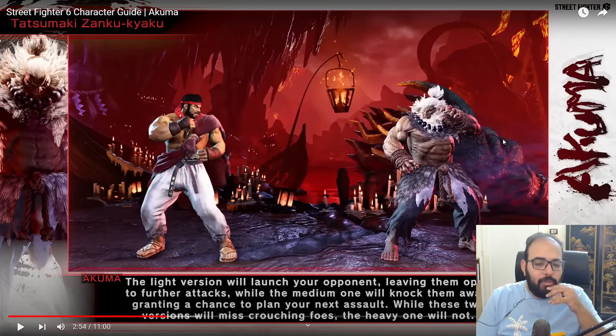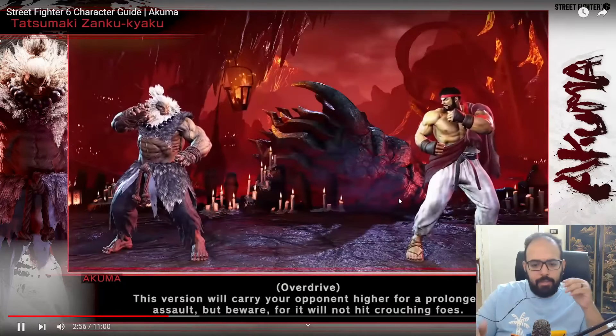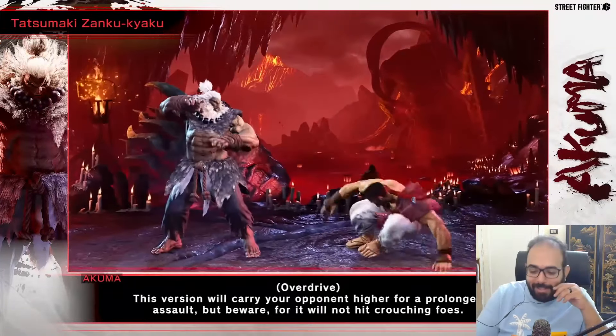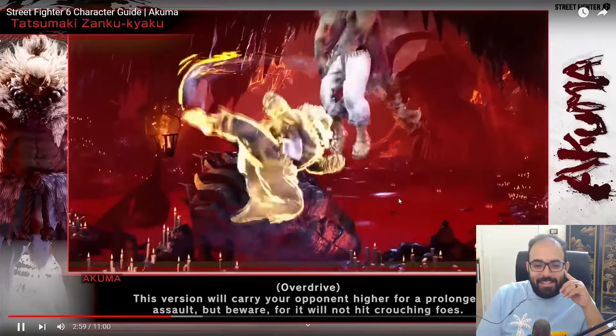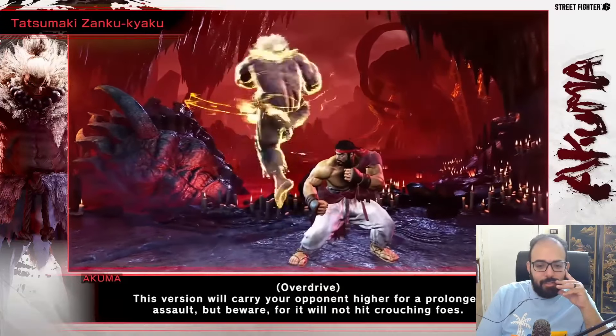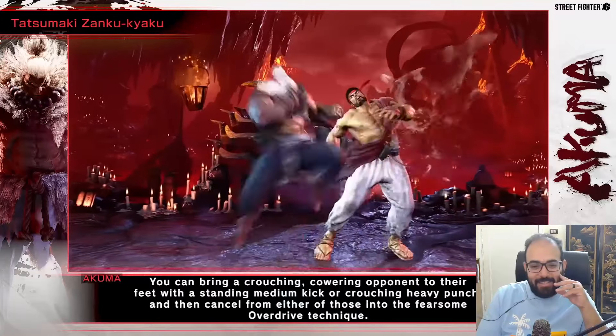The Misogi and the Tatsumaki Zankyaku — that's obviously his tatsu. The light version launches, medium will knock them away for a knockdown, while the OD version will miss crouching. The heavy will not miss crouching — this is a really big change from Street Fighter 5. In SF5, medium was the one that could hit crouching opponents, but in this version the heavy one will combo on crouching. That looks so cool.